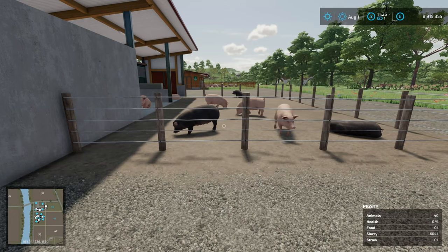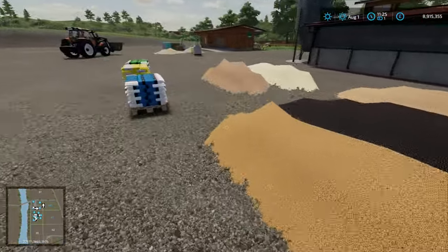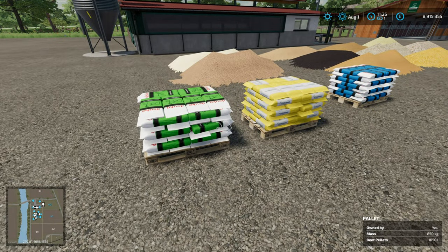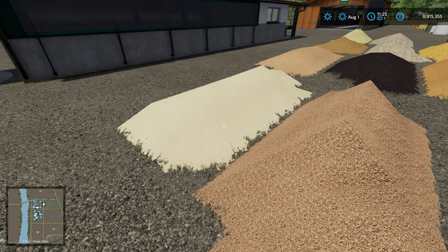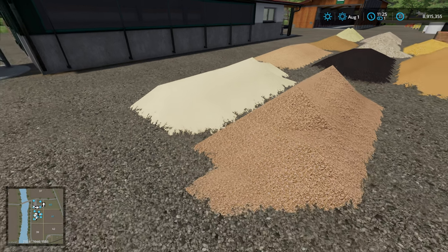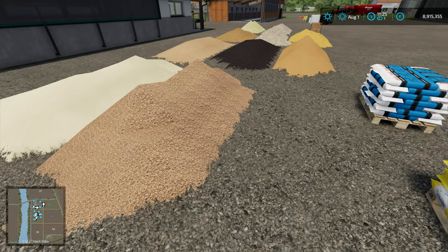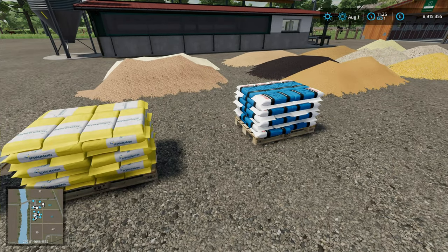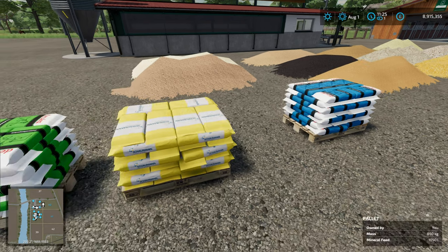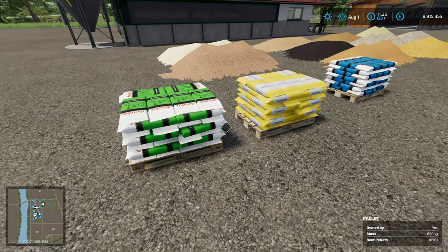Let's have a look at what you can feed them. For the feed concentrate group we have CCM, which you need to ferment from corn that you have milled. We have grain grist, which you mill from oats, wheat, and barley, or you can buy in the store. Then we have a mineral feed — either the base game option or the Maize Plus one — and beet pellets, which currently you have to buy, but mods are likely on the way.